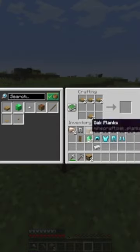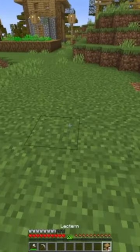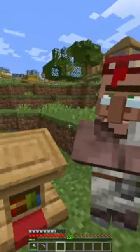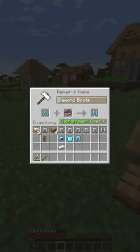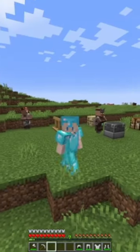Next, craft two lecterns and place them down to get your librarian villagers. These villagers will give you good enchanting books that you can use at an anvil. And after that, you have full maxed out diamond armor.